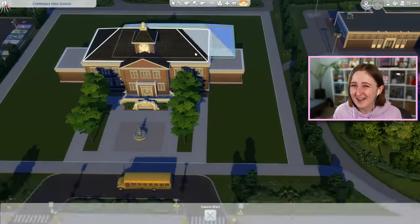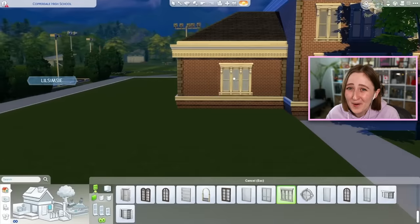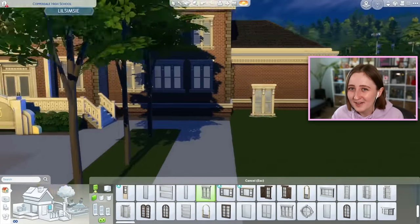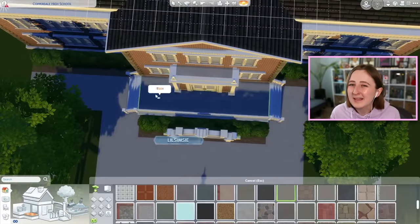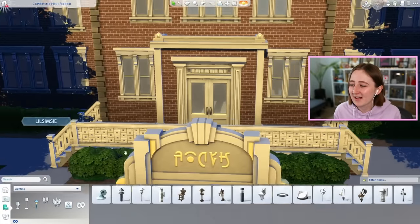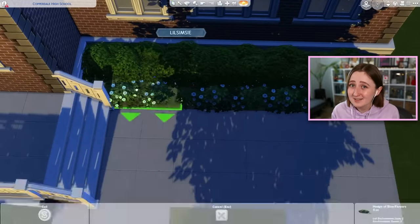The classroom is kind of empty — there's not a lot of decorations or posters on the wall, which to me is a standard thing for classrooms, so I wanted to add some of that to the classrooms in this building. Gameplay-wise, you don't need any other skill building or necessary objects in the classroom, it's just the whiteboard and desks.